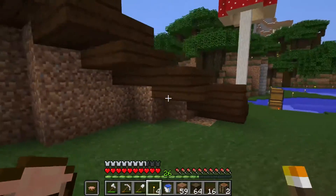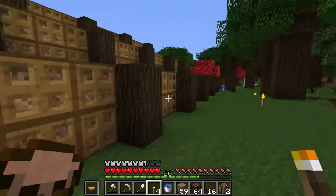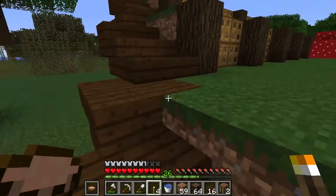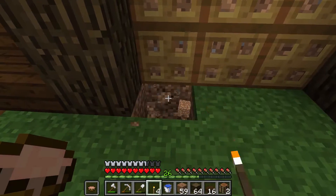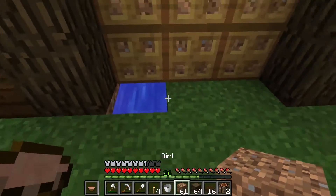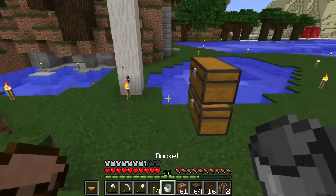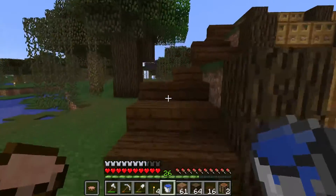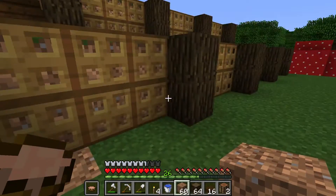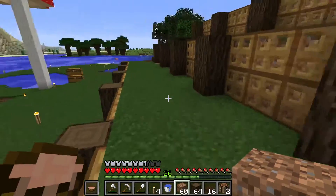I'm going to add some supports under here at some point to make it look a little better. This is not looking too bad. Obviously I need to put the water in right there in that block for all of these rows, and then I can plow them down with a hoe and we can get to work on starting the farm — planting the crops and such.